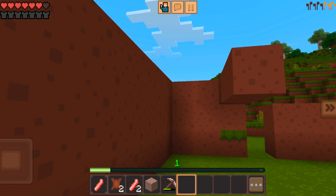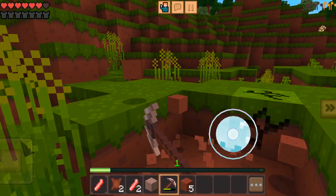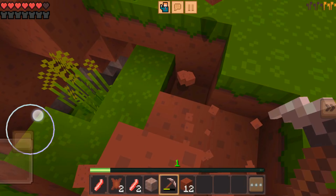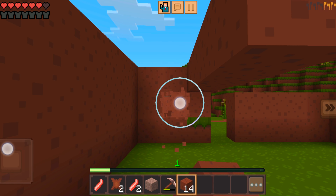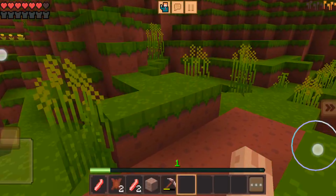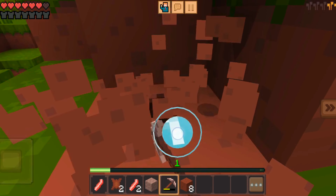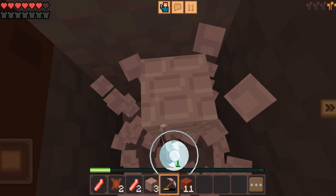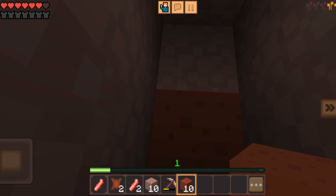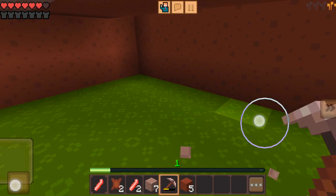First of all, we need to mine all blocks. Because I don't have a diamond piece — I have a diamond piece and an iron piece. I have no iron to melt. First of all, I need to make food. I will fill out my energy. I will make it a diamond piece.